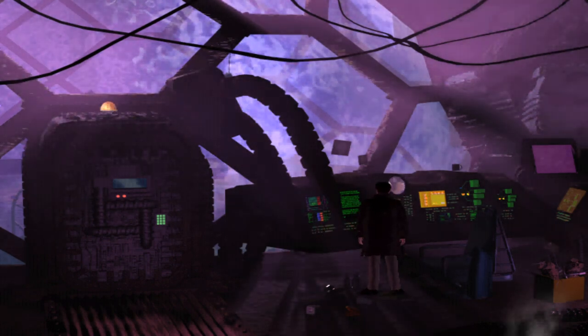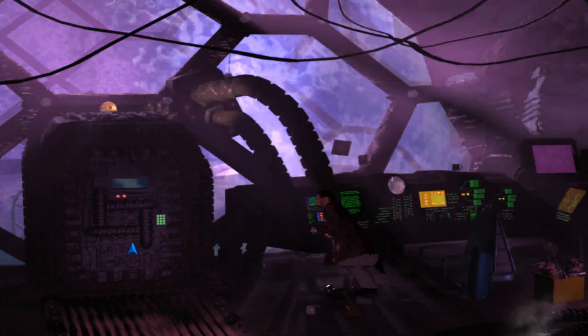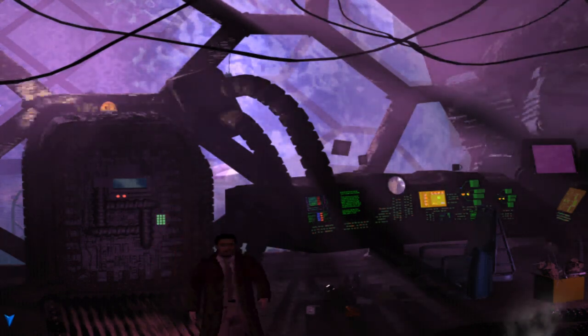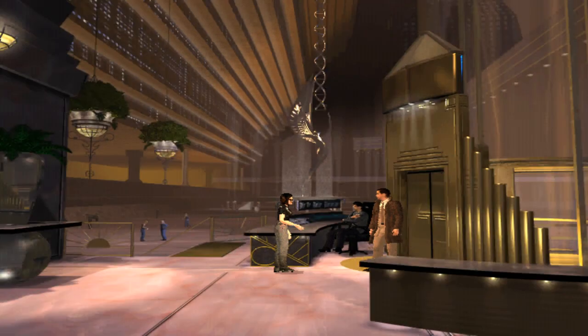I've played a fair few graphic adventure games, and they've taught me you absolutely need to be thorough and check things multiple times just in case something's changed. Thankfully I was diligent enough to do this accidentally — but imagine if I'd left without clicking that computer again, since there's nothing suggesting the dog collar would grant access. This game does get some forgiveness in that you don't need to drag the dog collar onto the terminal like conventional adventure games, but come on — this is so cryptic.